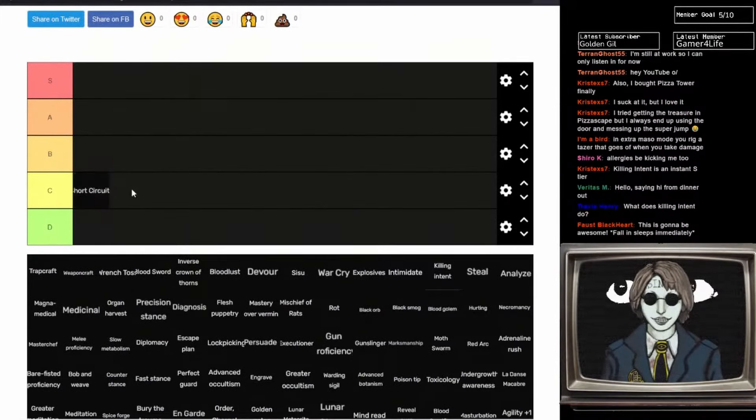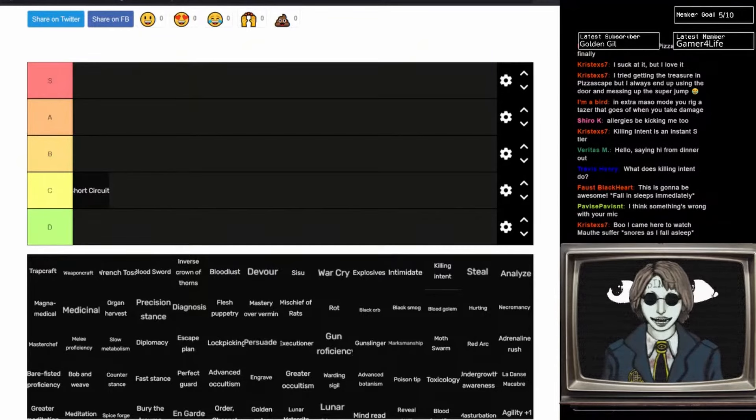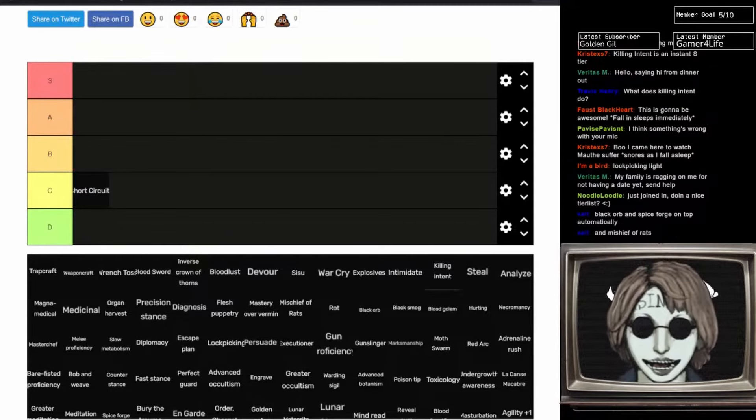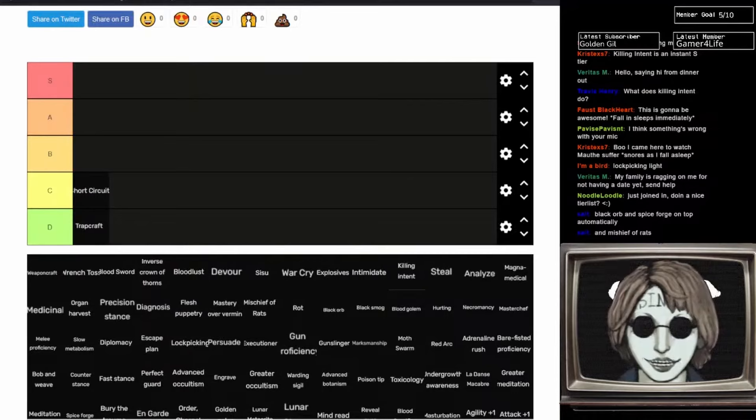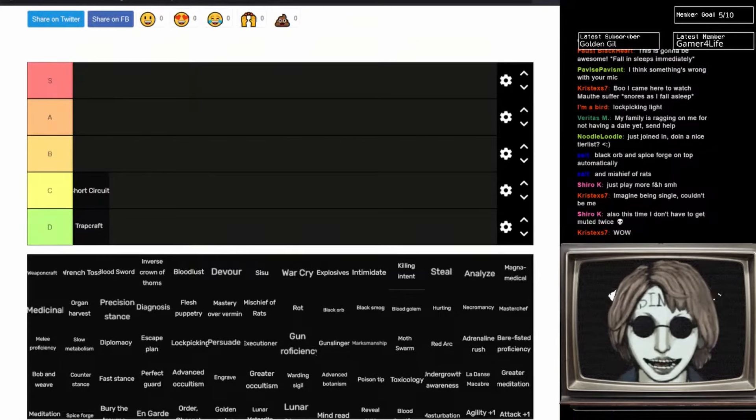Short Circuit — C tier, for sure. It opens up certain doors, but when you play Abella, it has a chance to fry the lock and not open it. Just bizarre that it has that. It can open up shortcuts, but all the shortcuts it can open up requires a key as well. Mostly it's used for opening stuff to get extra junk for crafting.